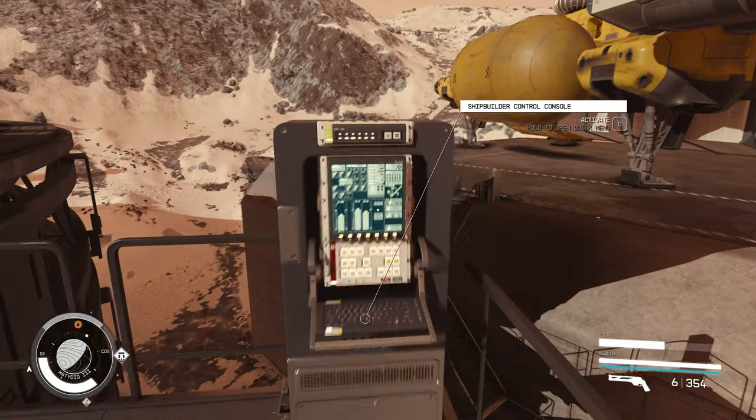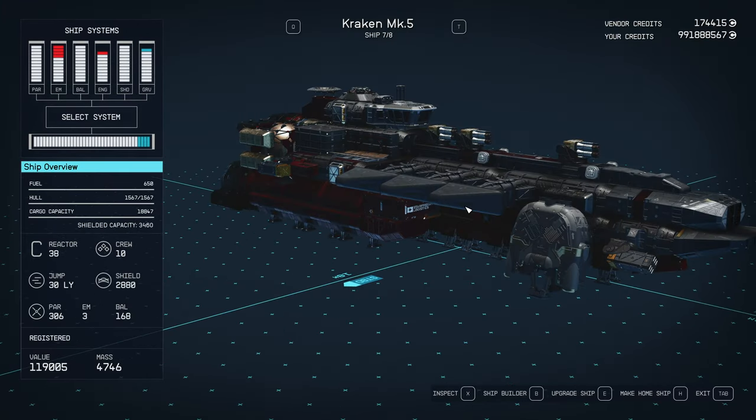If you built an outpost with a large landing pad, you should be able to access most of the parts from there. So let's dig into this thing.